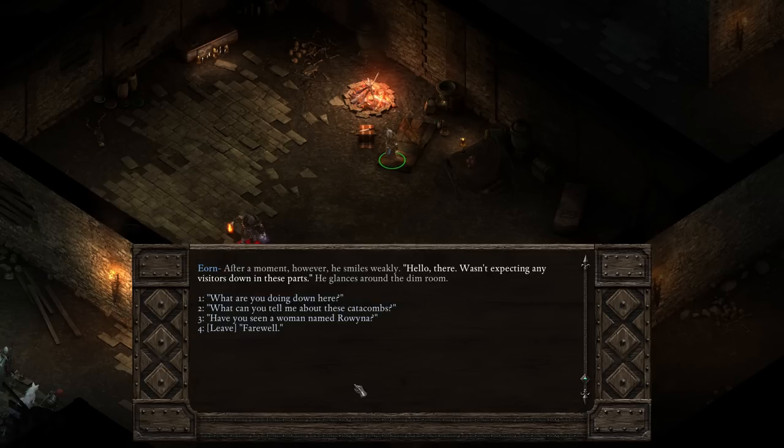Okay, Eon, I'll chat with you. Oh what just happened there - I've just skipped over something. I was trying to de-stealth, I do apologize. After a moment however he smiles weakly - hello there, wasn't expecting any visitors down in these parts. He glances around the dim room. I imagine I'll be able to read the skipped text in editing because it was on screen for just a fraction of a second.